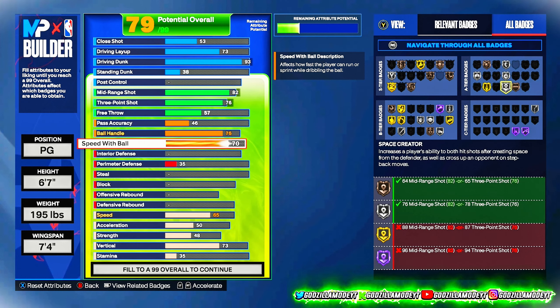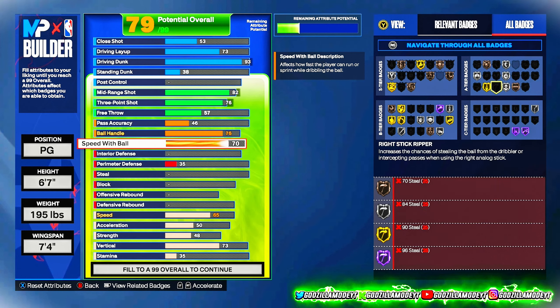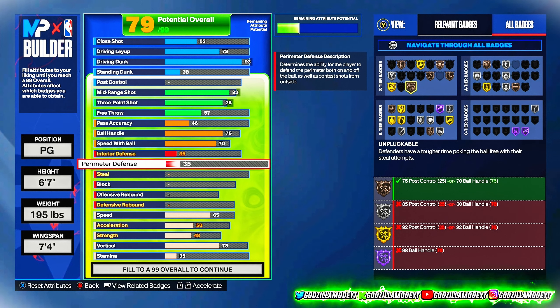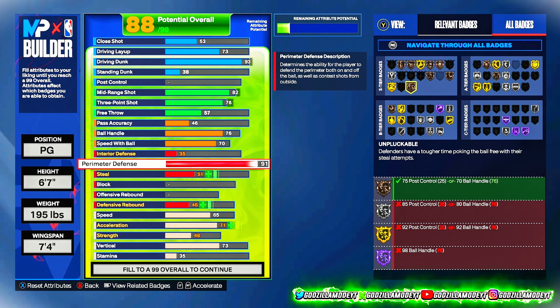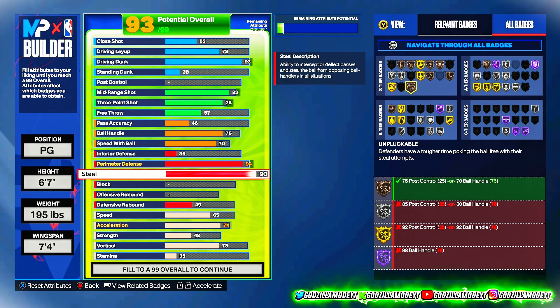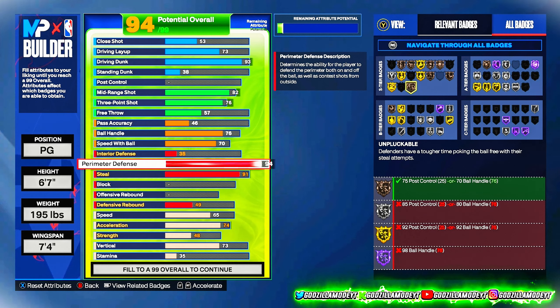For interior defense, we're only gonna hit 35, but remember you got a seven-four wingspan so you're going to be good — that wingspan is going to save you in the paint a lot. Now for perimeter defense, this is why I love this build: 94 perimeter and a 91 steal. We got a 93 driving dunk with a 76 three-ball and a 94 perimeter.